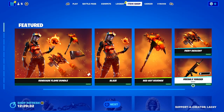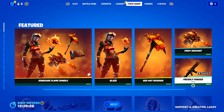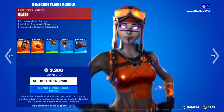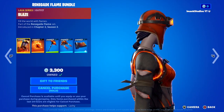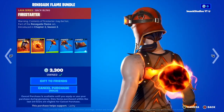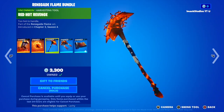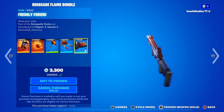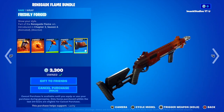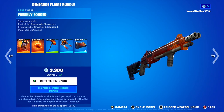Let's take a look at today's shop, and oh my goodness, today's shop is absolutely insane. We've got the Renegade Flame bundle in the shop today. In this bundle, you've got the Blaze skin as well as the Firestarter backbling, which looks absolutely insane. You've also got the Red Hot Revenge pickaxe, the Fiery Descent Glider, and the Freshly Forged wrap — these just look so cool.